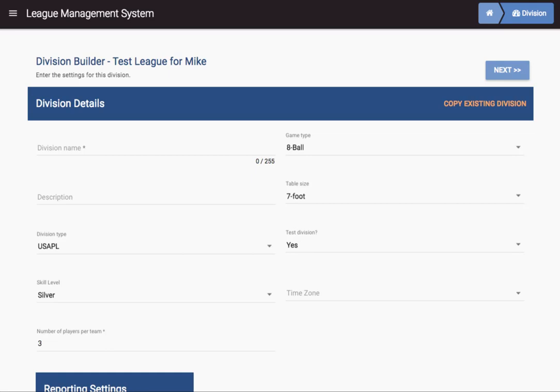Can a league operator build a new division from scratch in Fargo 8 LMS in 10 minutes? Well, let's see. A new league operator gets into a screen that looks like this, and the first thing you see is 'copy existing division.' So if you do have last year's division or last session's division, that makes things a lot easier. It's a nice feature, but that would be cheating right here. So let's create a new division.